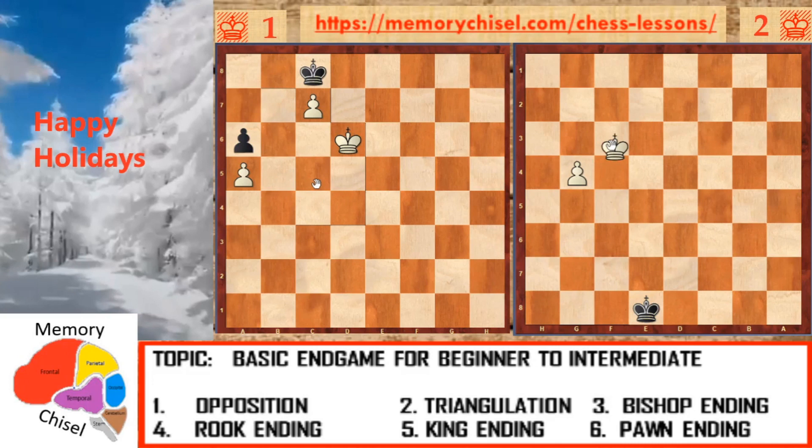Going back to the original position: what if the white king goes sideways? Black just goes sideways too. If the white king goes here, black just goes sideways. Don't go up, otherwise white gets the opposition and you are forced to go sideways. If black goes to the right, white gets to push the pawn. Going here — white pushes the pawn. Going here — white pushes the pawn. Then here, white pushes the pawn and is able to promote it for the win.